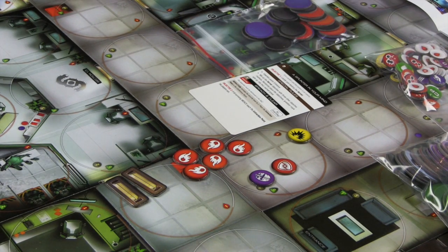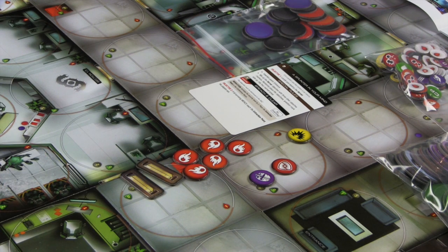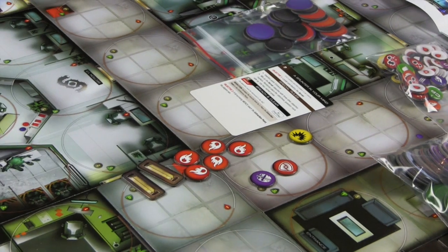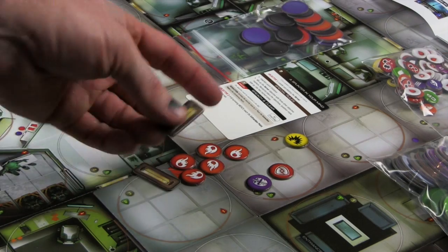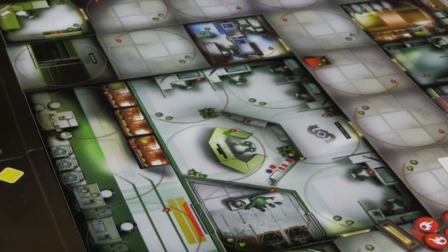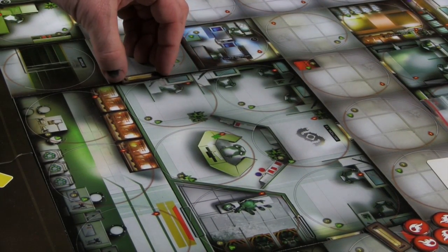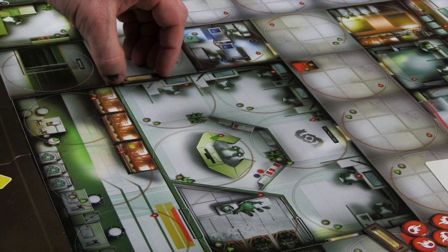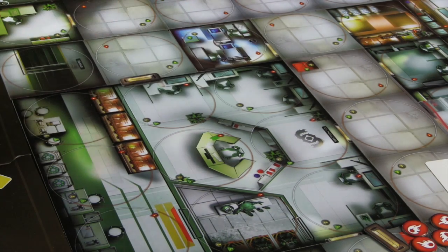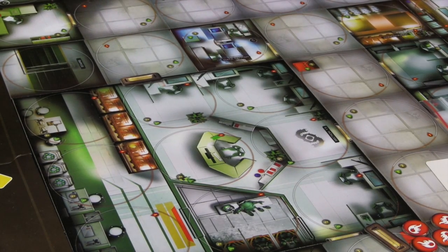For good or ill, we allow a lot of flexibility. We have two door tokens on the punchboard, so if I wanted to I could add a door. Looking at this area right here - I could easily put a door here. The art doesn't make sense at this point, but if I wanted there to be three entrances to this lab, I can do that. That door is a legal, real door.